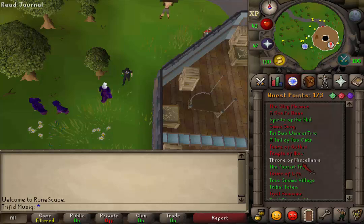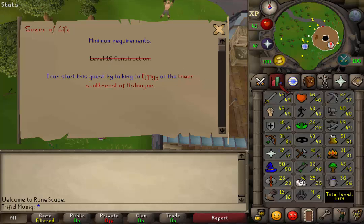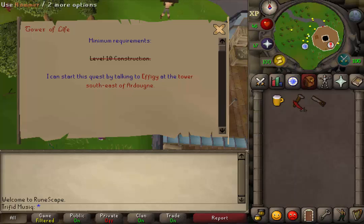Hi and welcome to my guide of the quest Tower of Life. There are no quest requirements and the stat requirement is 10 construction. The items needed are a regular beer, a hammer, and a saw.